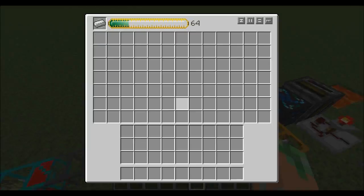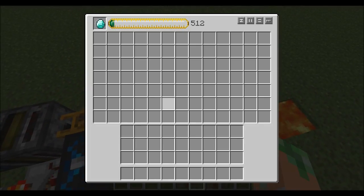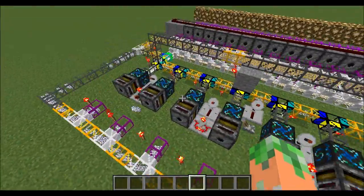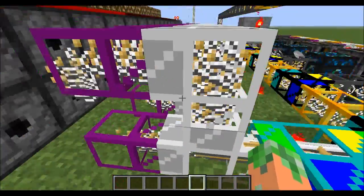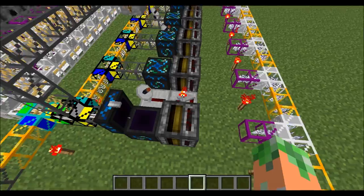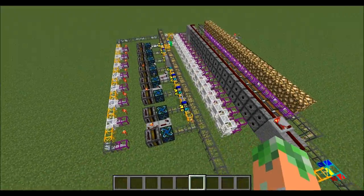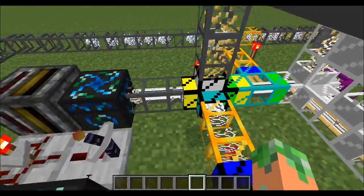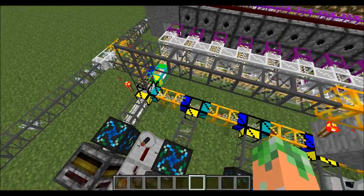The bone meal gets split in half and turned into iron, and then that iron gets turned into diamonds. A flax capacitor generates string and seeds. The string I have no use for, so I turn it directly into EMC. This produces quite a lot of string — if you just look there, you can see a lot of it going in.